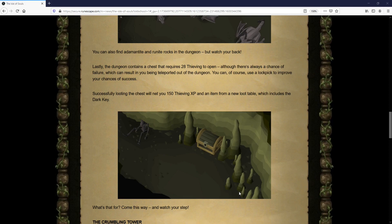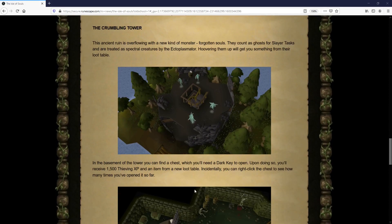The loot table includes the new dark key item. What you can do with the dark key is take it over to the new crumbling tower, and in the basement you'll find another chest. Using the dark key on that chest gives you 1,500 thieving experience and a roll on a new loot table. I'm definitely interested to see what these loot tables look like from both chests.